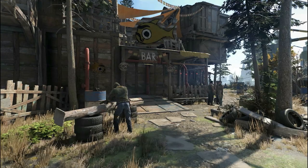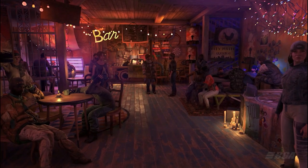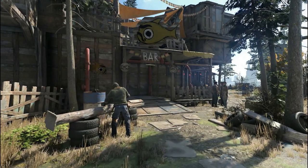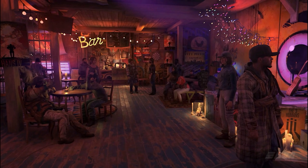Then we see this bar called Fisheye, which was something mentioned back in 2019 — a place where all the survivors meet to chill out and share their stories. Inside this bar you'll meet many new characters that you can interact with, and some might even have quests for you.